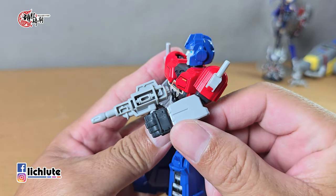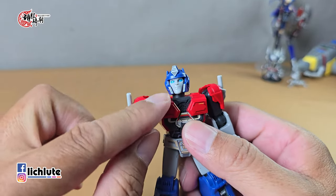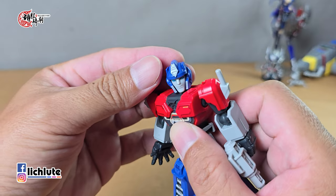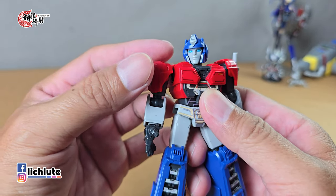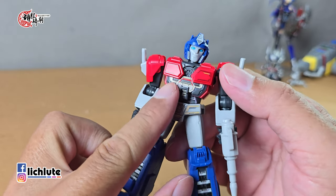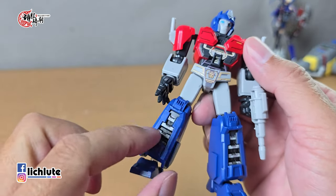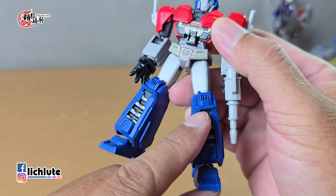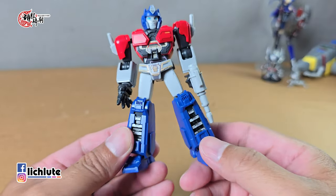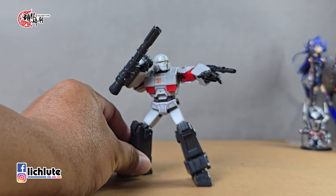再来我们看到的是Orion Pax，它的胸口是有空出一个没有变形齿轮的造型，两边的烟囱跟其他模具不一样，武器则是一把大枪，跟其他几个人物的大枪是完全同模。它的脸部跟动画里头的形象相似度来讲并不是很够，但胸口这一带涂装非常精美，身上满满的细节涂装是它最主打的特点。